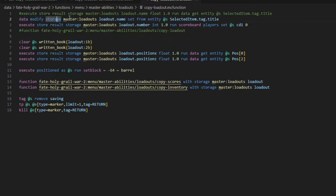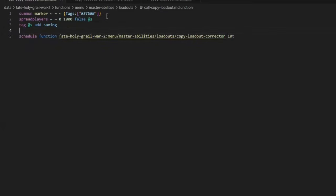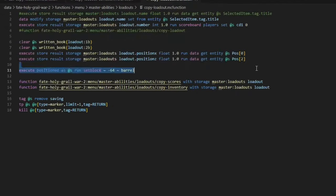First, you copy the title of the book you're holding to choose the loadout name — that goes into master loadouts' 'loadout.name'. Then save positions — specifically your X and your Z — into 'loadout.position'. It sets a block to a barrel, then calls copy loadout. It summons a marker to teleport back to, spreads players a thousand blocks away, then schedules a 10-tick delay to allow the area to load in, then calls loadout corrector. It adds the tag 'saving' to you, and then executes as the person with that tag to do all the work — setting a barrel at negative six, Y four, at your position, which is under the world where nothing else lives. Then it runs two functions: copy scores and copy inventory, with the storage 'master loadouts loadout' having 'dot name', 'dot number', and position data.